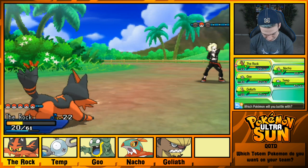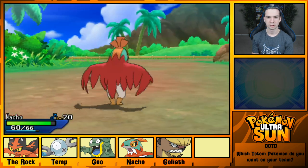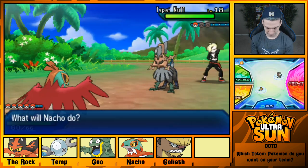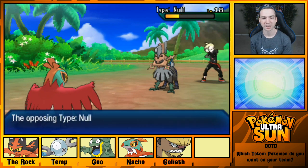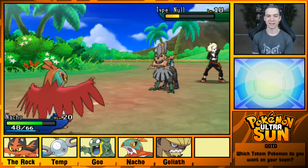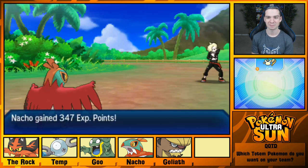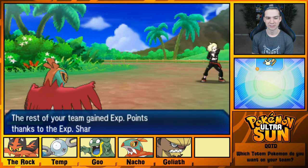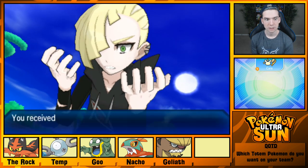All right, Type: Null — we're gonna Brick Break this thing. Nacho levels up to 21! Excellent. And my Totem Gumshoos grew a level too. What was that sound? That was weird. Why did it make that sound? Gotta keep fighting strong opponents. Gladion says he's still not ready — it's fine to enjoy battling, but this grunt was using that as an excuse not to try hard because he can't beat the Kahuna — he can't beat Hala when he's serious.